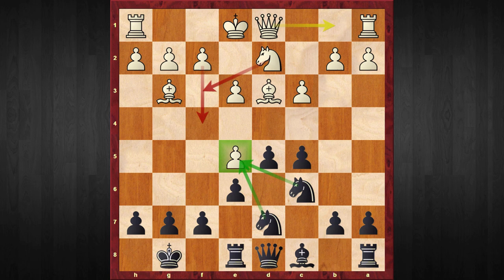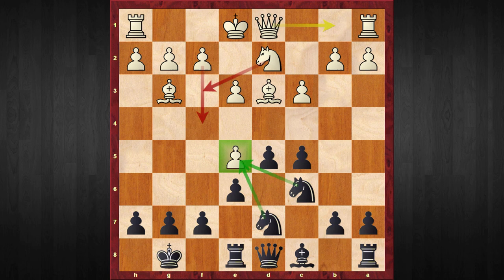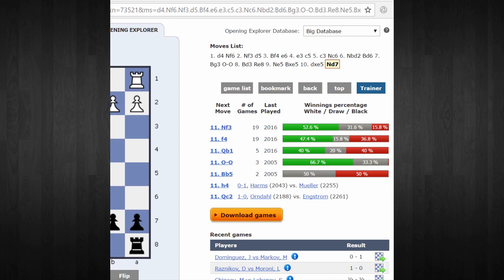After d captures e5, Black should play knight to d7, attacking e5. There are two ways White can support the e5 square. When checking this position in an online database, I found an interesting scenario: knight to f3 has been played 19 times and f4 has been played 19 times, both in 2016. One of them is the right move and the other leads to the trap. The big question is: if you are White in this position, how are you going to continue?